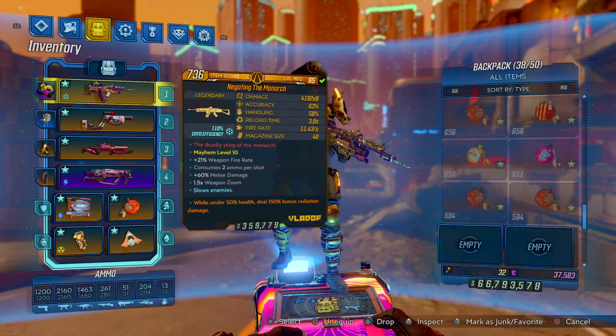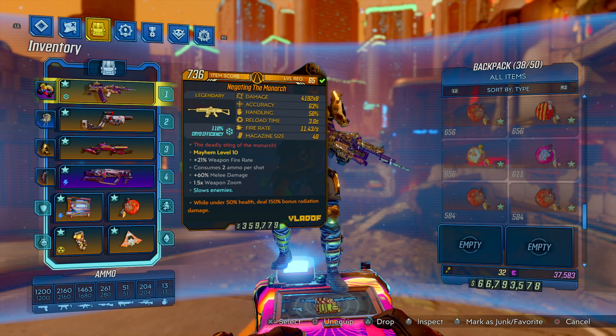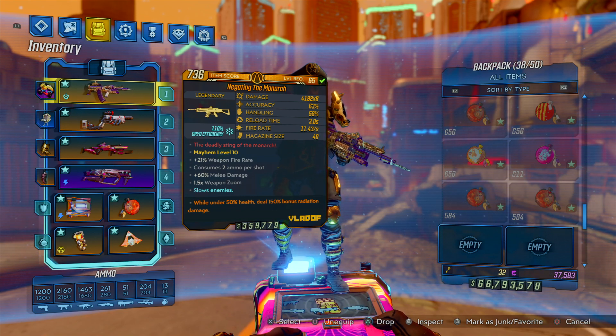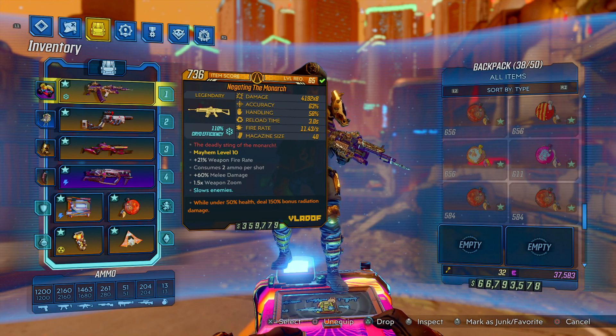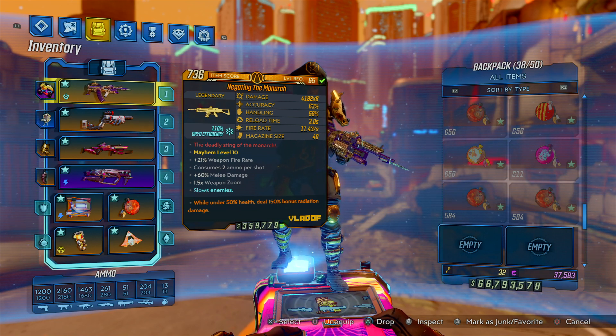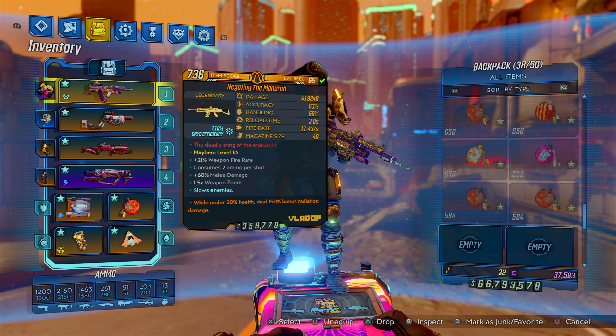This one I have is a times eight variant, so it uses two ammo per shot, but it's normally times four. I got it on URAD, because if it doesn't have URAD, I ain't using it. Other anointments I'd recommend would be consecutive hits, or any of the bonus elemental damage for the next two magazines. Those are really good for both Flak and Zane, since you're constantly activating your action skills on both of them.